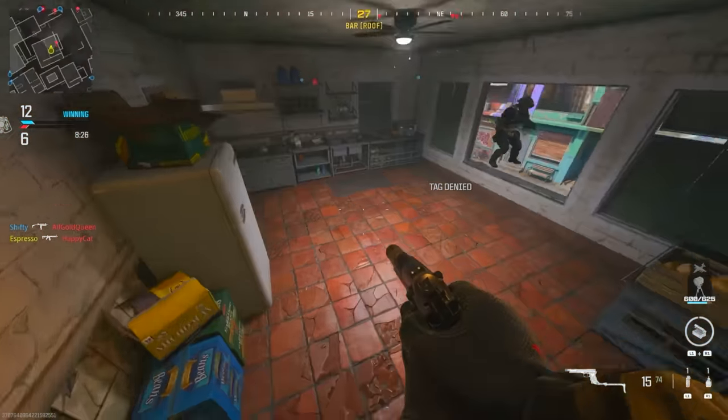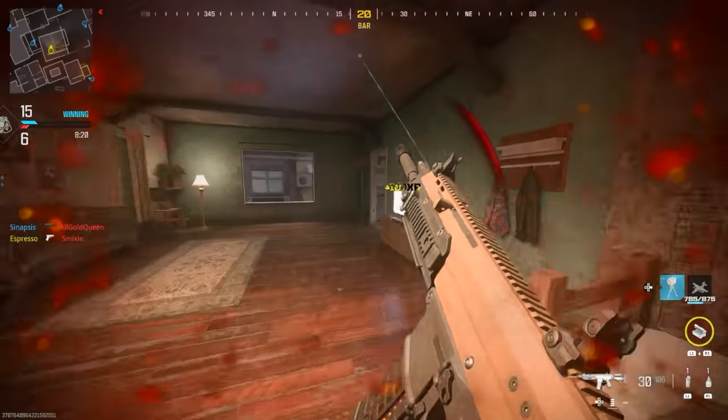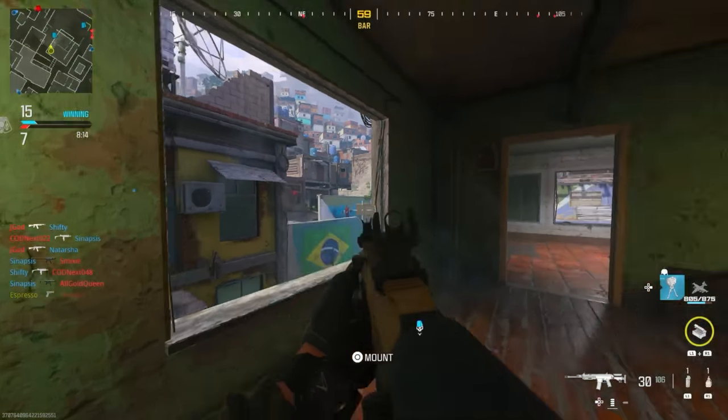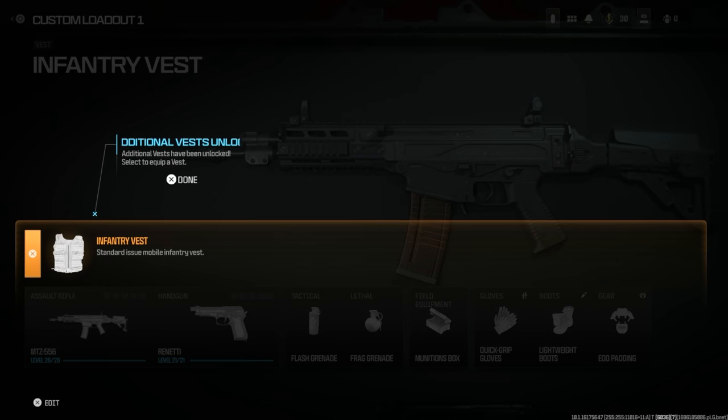Let's start with Create-a-Class, which almost looks like a modified Pick 10. You have things like vests, weapons, lethals, tacticals, and gear. Vests are one of the major departures from Modern Warfare 2 — they almost feel similar to classes, setting the tone for your entire build, offering perk-like bonuses to your class, to which you can then add individual gear items.